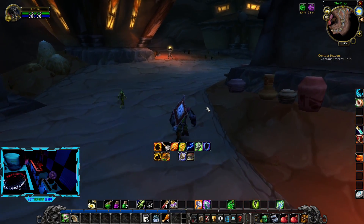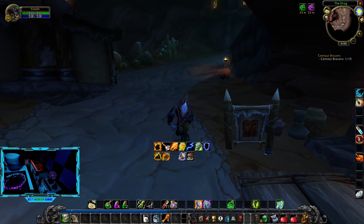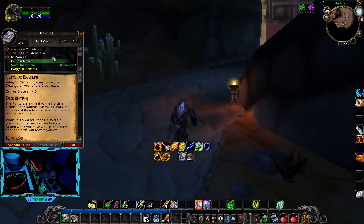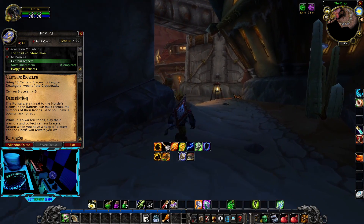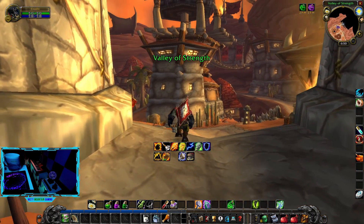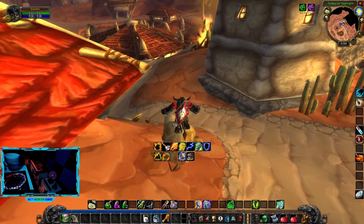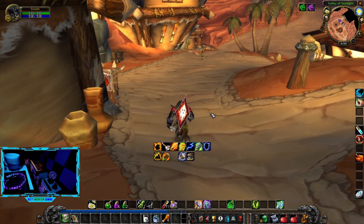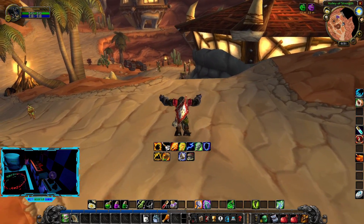We've got a quest to go get their rings. We're going to untrack this thing for now so I don't get confused. We've got a couple of quests to do - I want to kind of do these before they go gray. We can always hearth back to Crossroads.